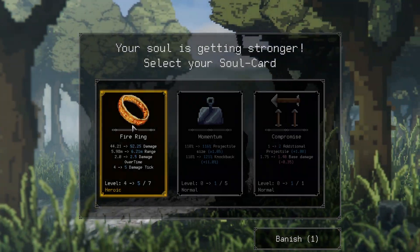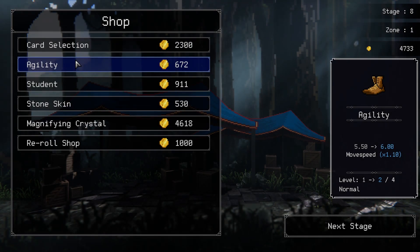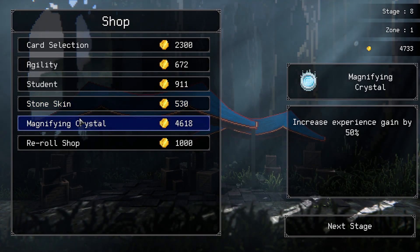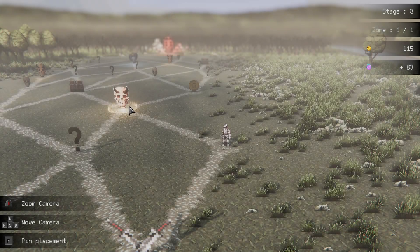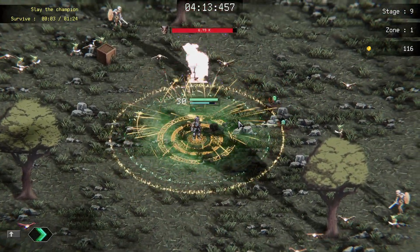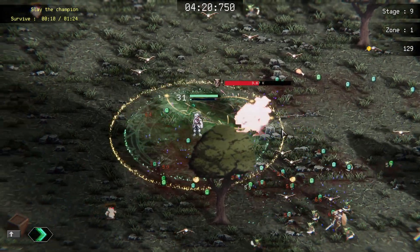More gold and another upgrade to fire ring — next stage, let's go. We have 4,730 gold to play around with. I think our damage is beyond saving at this point. 'Increase experience gain by 50 percent' — we have just enough to do that, awesome. So we are going to be leveling up like crazy. This guy right here with the horns is an elite battle — we gotta slay the champion and then survive. You can see his health just dipping down and down and down. Take another upgrade for bow.